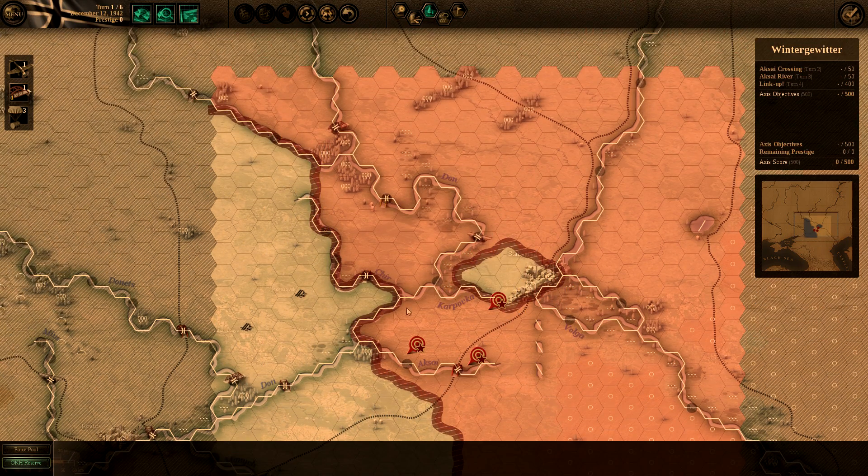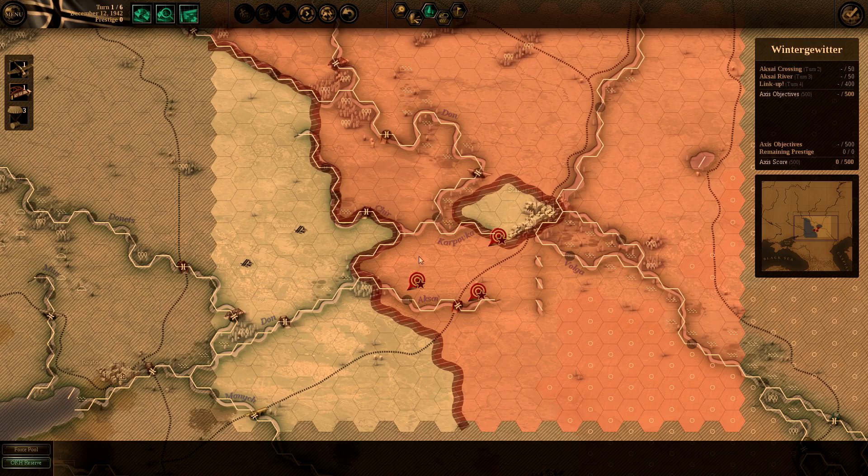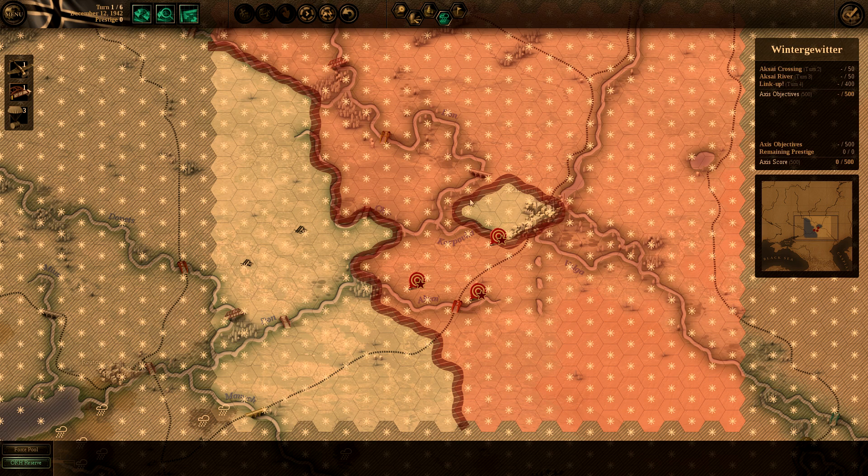You also have terrain to watch out for. If you attack across a river, you're not going to have a very strong attack. Conversely, if you're defending on the opposite side of the river, you're going to have a great defense. There are swamps which affect your attacking and defending abilities. Forests can do the same thing. Mountains you cannot cross. You also have weather — because we're in December 12th, we're in the prime Russian winter.